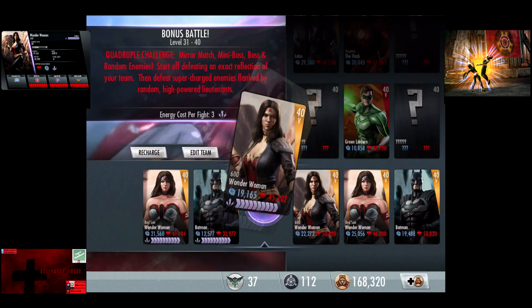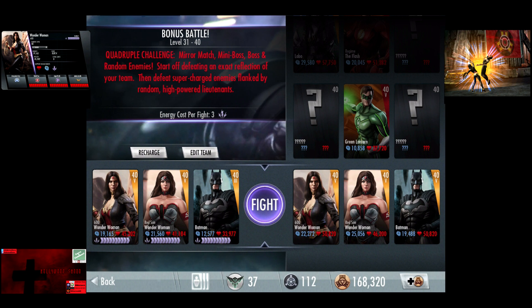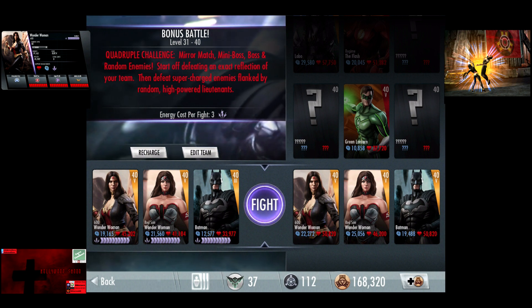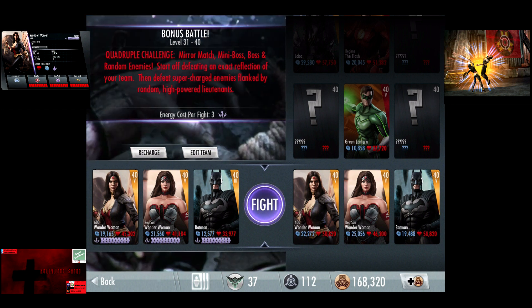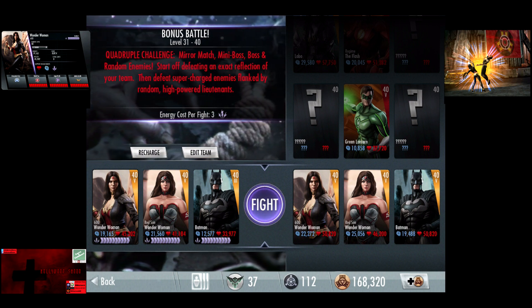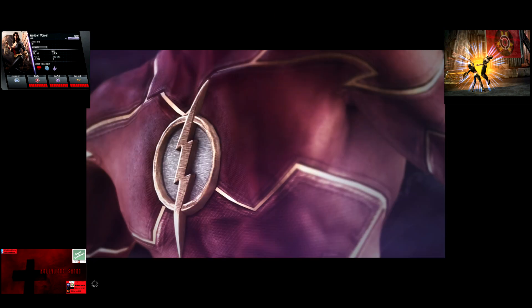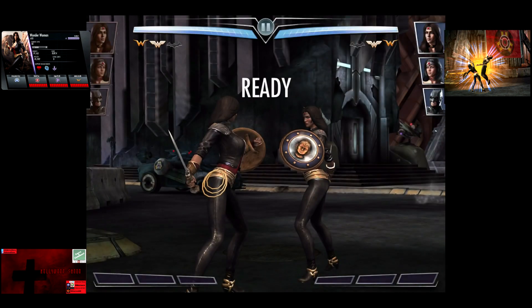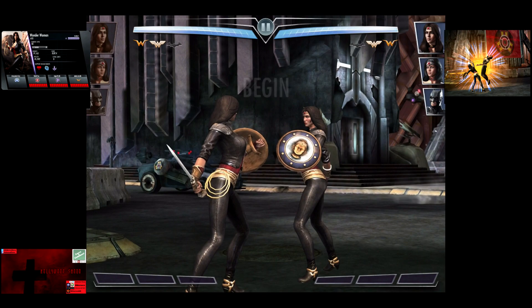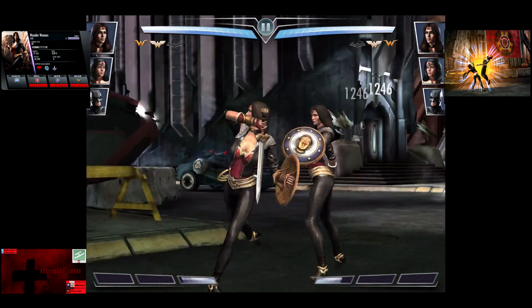Now we're going to go into Bonus Battle 6 and we're going to do the Mirror Match to start off. We're using Batman because he does give both Red Son Wonder Woman and 600 Wonder Woman 25% damage, giving both of them 55% damage. Starting off with the Mirror Match team. The main goal here is we're going to test out 600 Wonder Woman's level 1, 2, and super moves during the fight. We're also going to try to get off a super move on Red Son Wonder Woman.